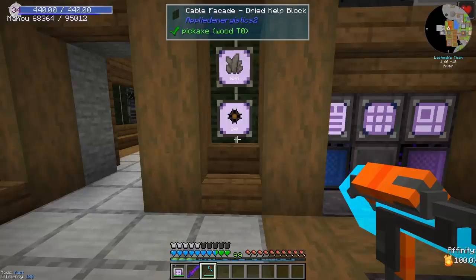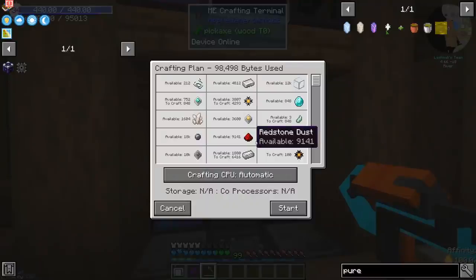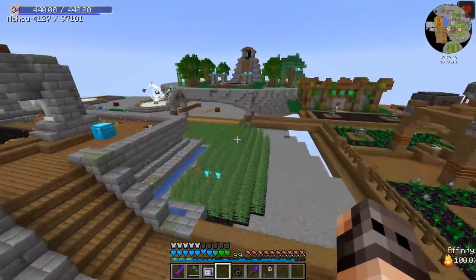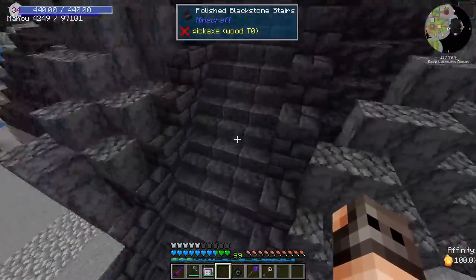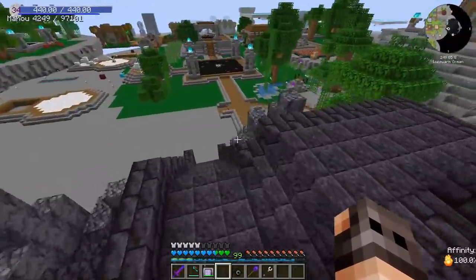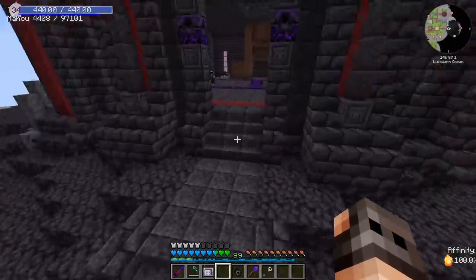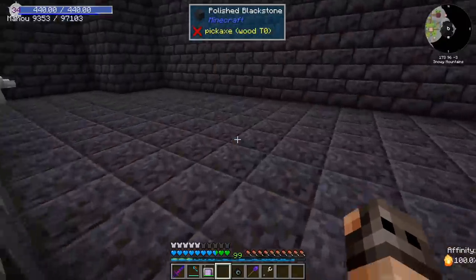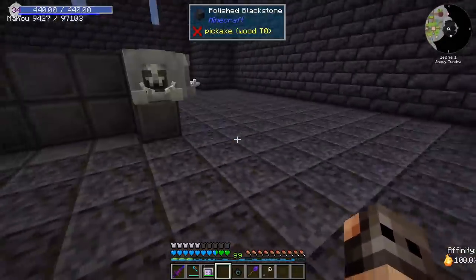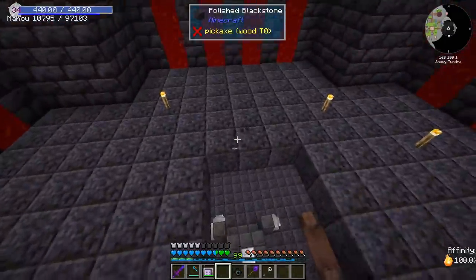Ladies and gentlemen, we're 12% there. We do have the resources, it's just the crafting. In between the cutscenes, I did spend a little bit of time trying to decorate the tower. We now have a staircase which we can use to get in — technically we're never going to use it because we have flight, but you should always have a staircase. I also worked a little bit on the interior. We have another staircase which will lead to the second floor, which is going to be the area for our Mana and Artifice. I have no idea what to do with this floor, but we will figure something out.